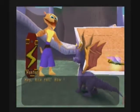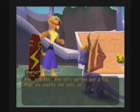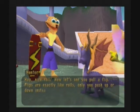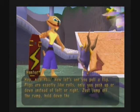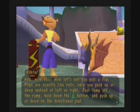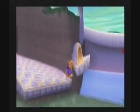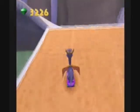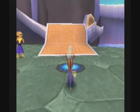Hey, nice roll! Now let's see you pull a flip! Flips are exactly like rolls, only you push up or down instead of left or right. Just jump off the ramp, hold down the triangle button, and push up or down on the directional pad. Yes sir! Oh, I got a gem! Looks like you're going into the wall. Oh shit, I did a roll instead — let's ignore that.